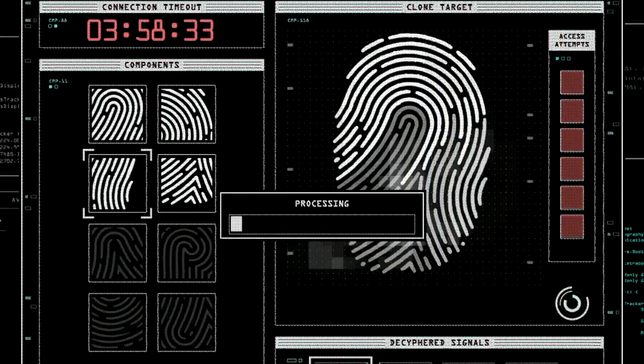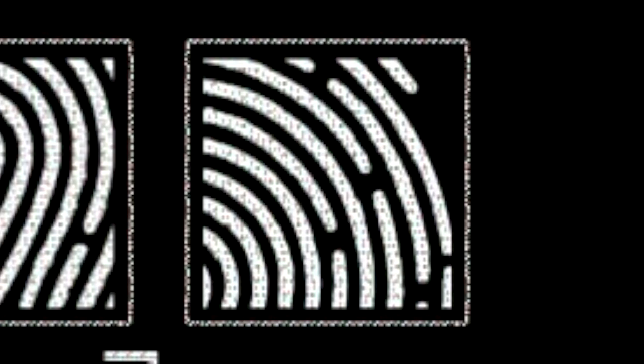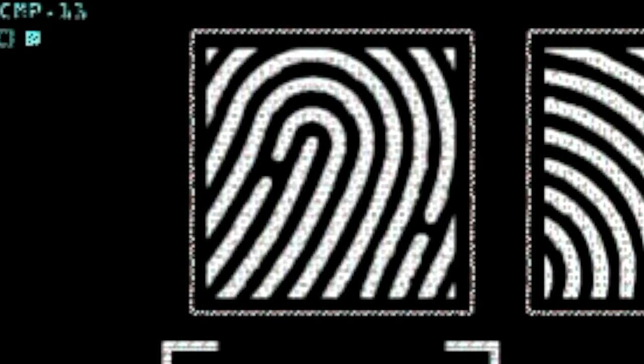Now let's take a look at fingerprint 1. This one is quite easy as the segments you need are all quite different from the others. There is this one with the distinctive small sausage on the right, this one with the small triangular shapes pointing upwards, this one with a chunk missing out of the top right hand corner, and this one which looks quite generic but luckily none of the other segments look like this. So these are the four you need to memorize for fingerprint 1.